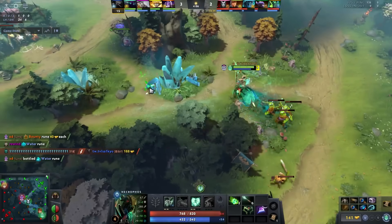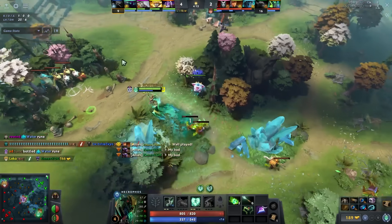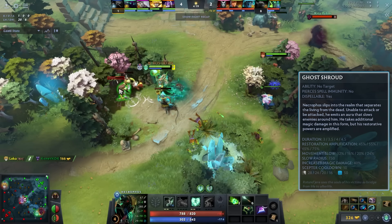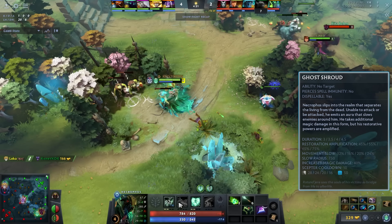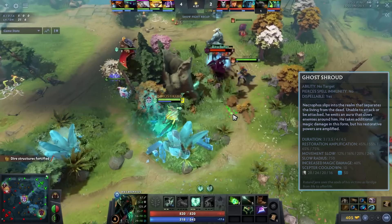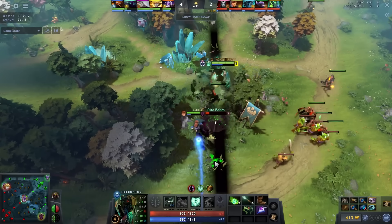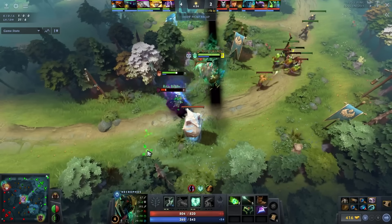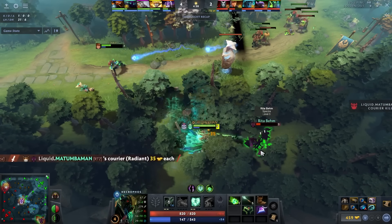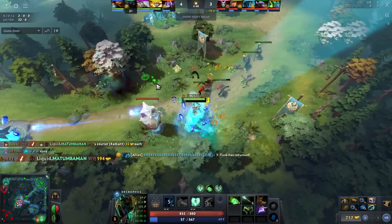Once you hit level 4, if you feel like you can die easily in the lane, please take Ghost Shroud — it's very very good. A lot of people just don't skill it, but it almost doubles your healing. So if you're being gone on, you pop your Death Pulse, pop your wand, and you're totally fine. In a lane like this where he's against Tusk and Specter but there's no way he can die, it's much better to take Heartstopper Aura to put more pressure and heal up a little bit.